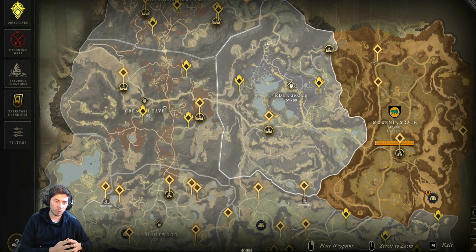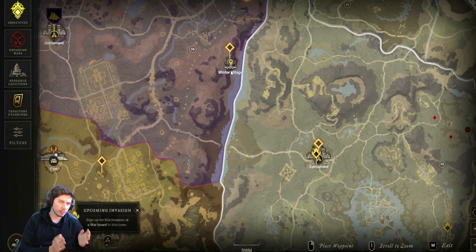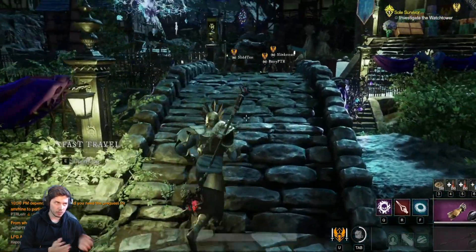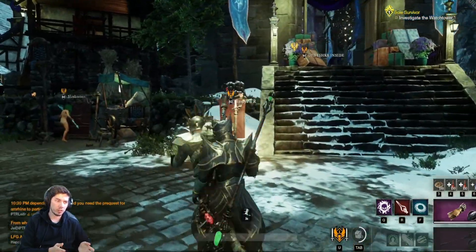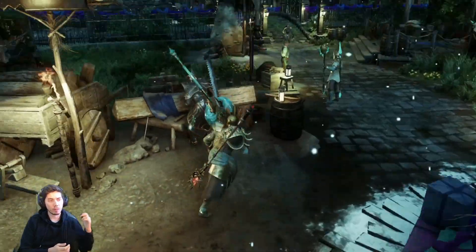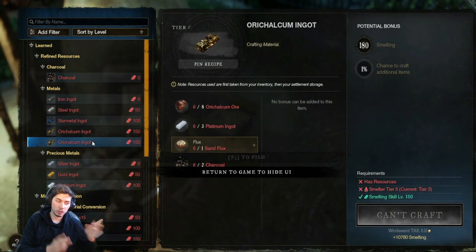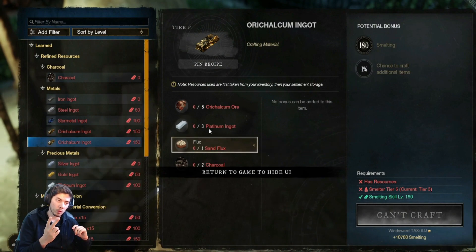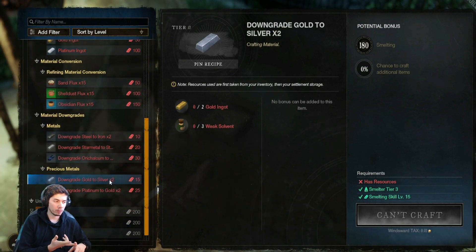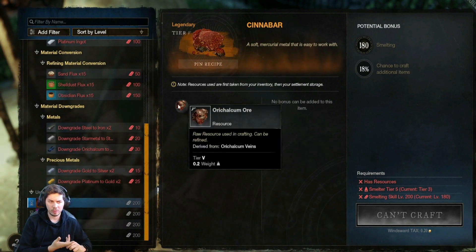Everything has changed — well, the way you craft things is quite different now if you're wanting to get legendary items and stuff like that. It's very easy to get legendary ores. Like if you wanted to get the cinnabar or something like that, it's very easy to do that. Right now you could craft two different types of orcalm ignits: one takes platinum, one takes star metal. So there's two different ones that you could do, and probably the platinum is going to be easier.